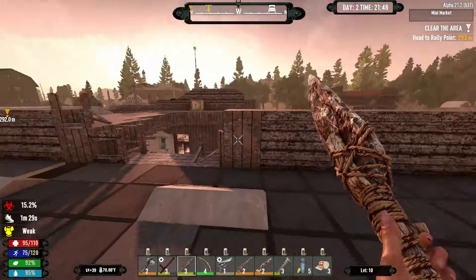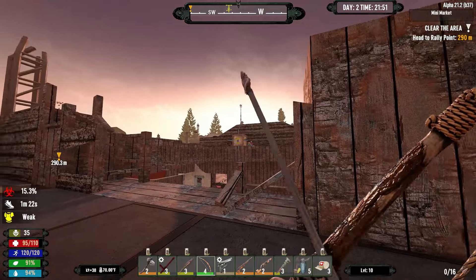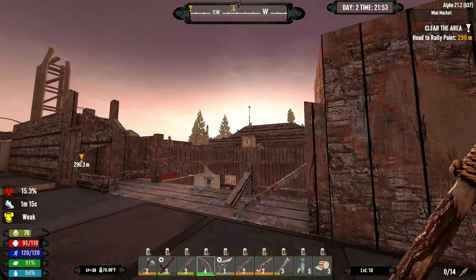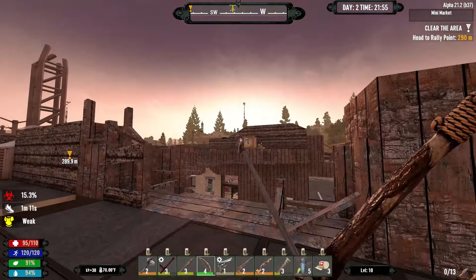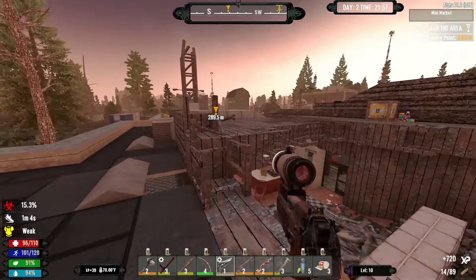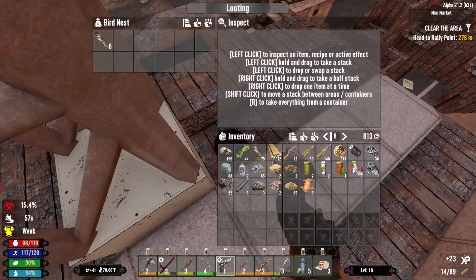Oh yeah, there's a vulture — there are a couple vultures up here, aren't there. Let's see if we can just get them without making a fuss, huh — make it easier on ourselves. Why won't you just get hit? I will wake up all the vultures, I don't even care — I'm not sitting there forever trying to hit a bird.